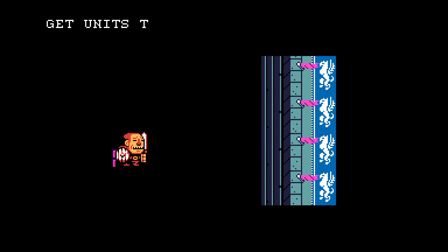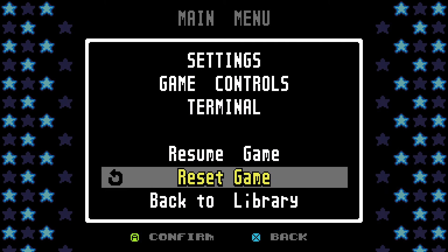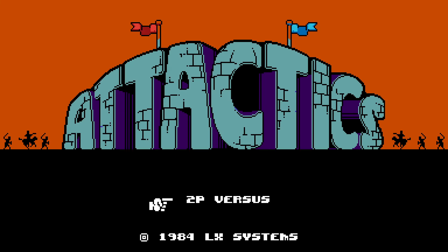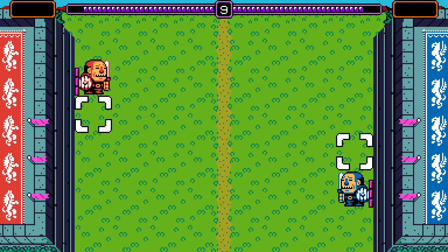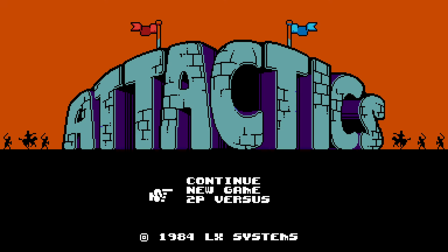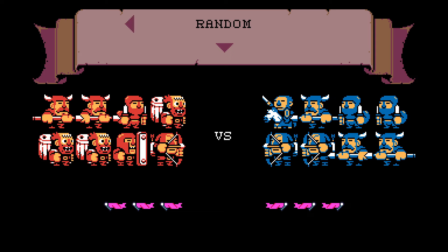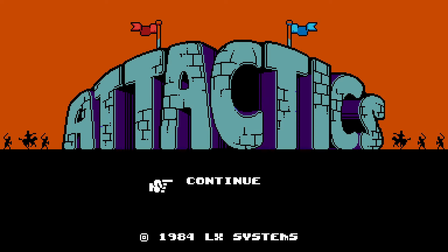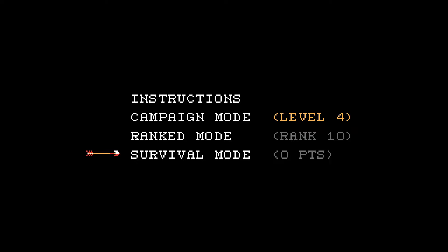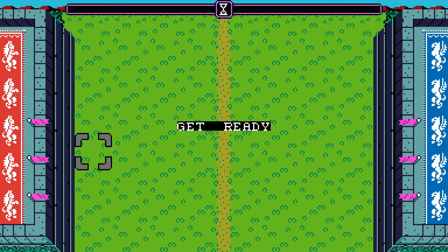Like two-player versus - how does custom work? You're supposed to customize - that's a lot of units. I feel like I need to play a little campaign to even understand this multiplayer if I'm to play it at some point. Under fire - shield men block arrows, okay, that could be useful.